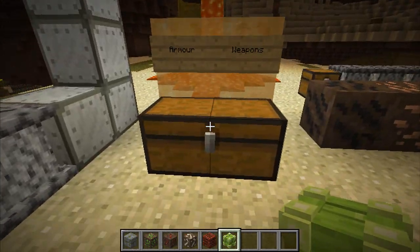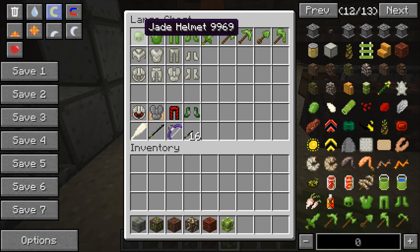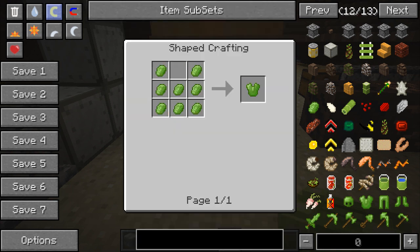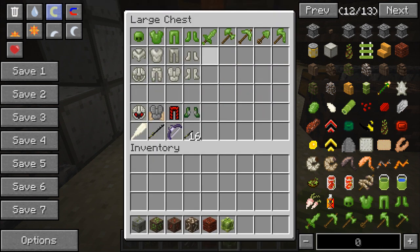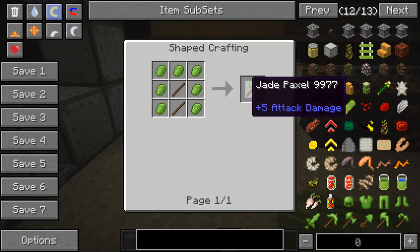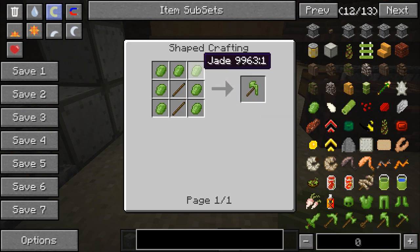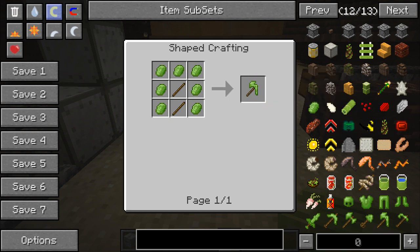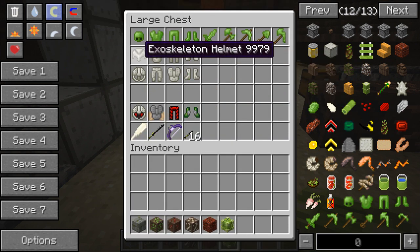Next, on to the armor. The first set is crafted with jade — that ore I showed earlier — crafted the same way as regular armor. With the tools you also get a paxel, crafted with just two sticks and a couple of jade pieces, and that gives you a pickaxe, axe, and shovel all in one, which is pretty epic.